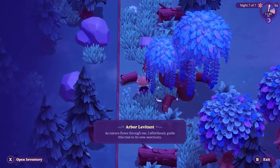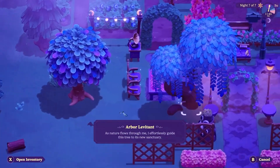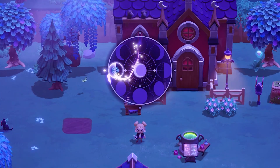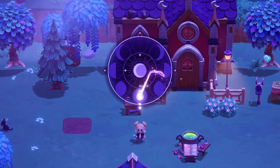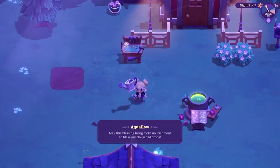Spells are a huge part of this game — they help grow your crops and decorate your farm. In the demo we were able to unlock a couple of spells that helped grow your crops faster, watered them for you, and moved different things around the map.